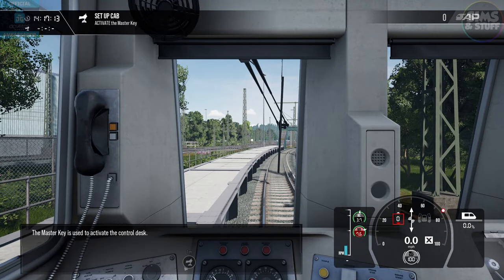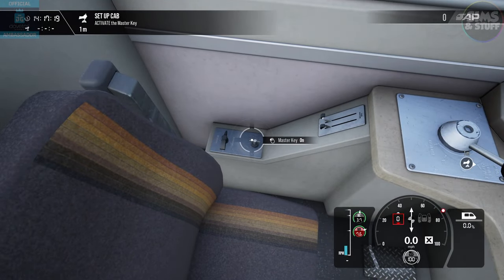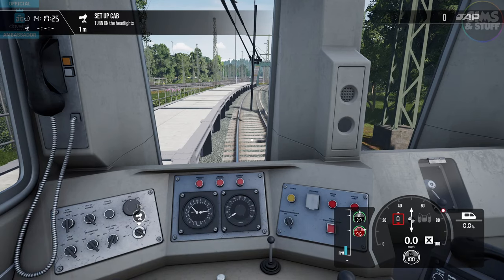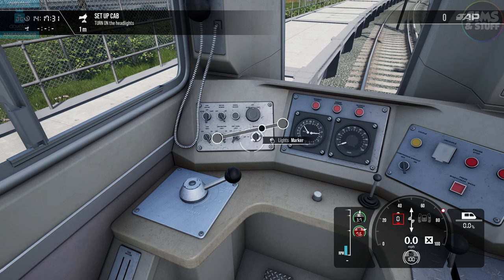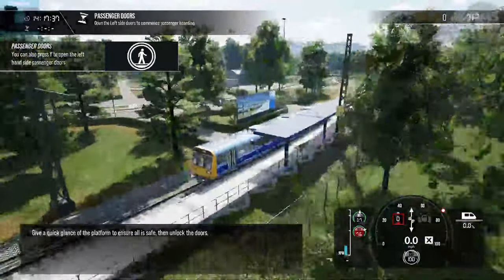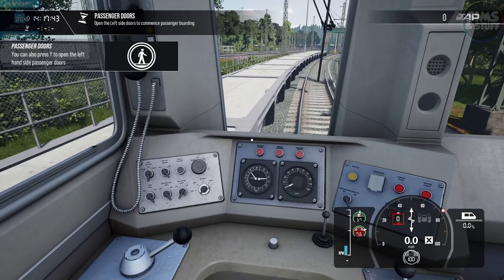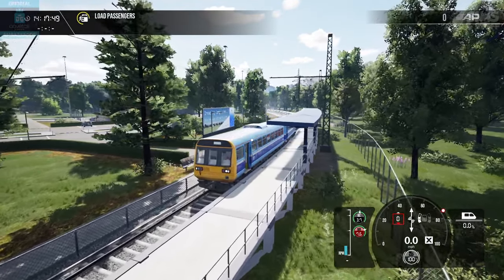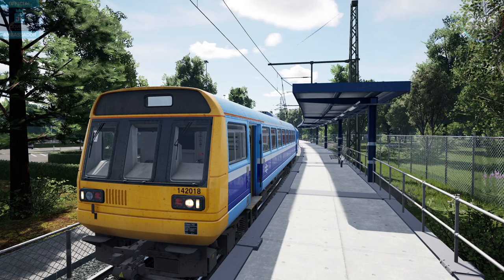The master key is used to activate the control desk. Insert it and turn the master key on. Marker lights are used to inform others around you that this train is active. Headlights on. Give a quick glance at the platform to ensure all is safe, then unlock the doors. I like the smokiness — smokiness is good, we like a bit of smokiness.